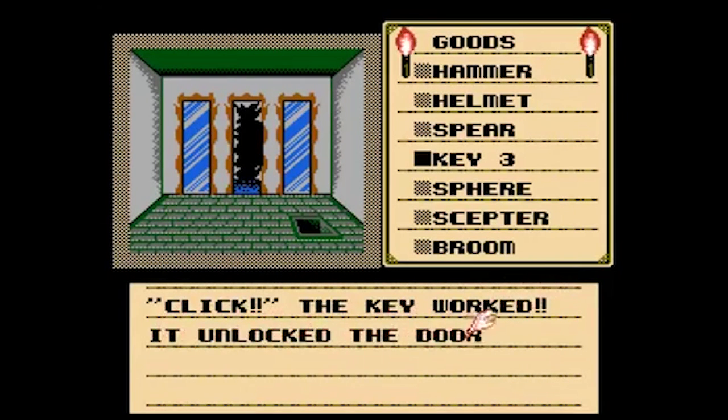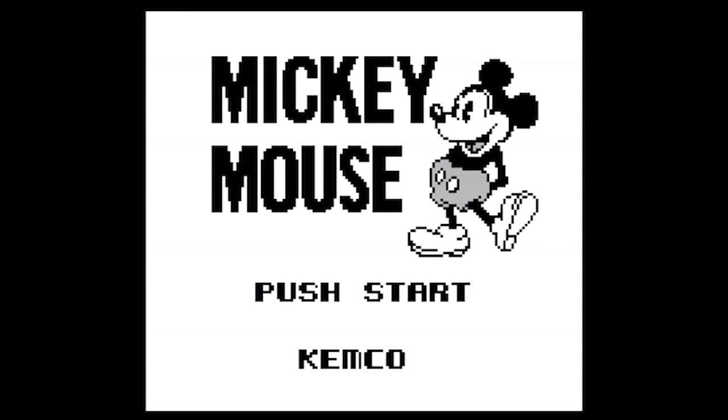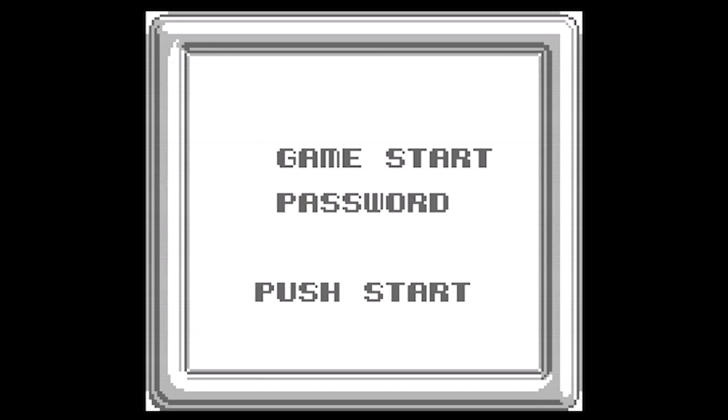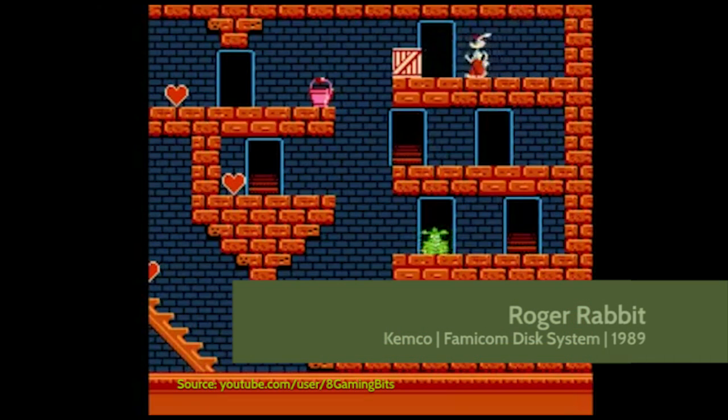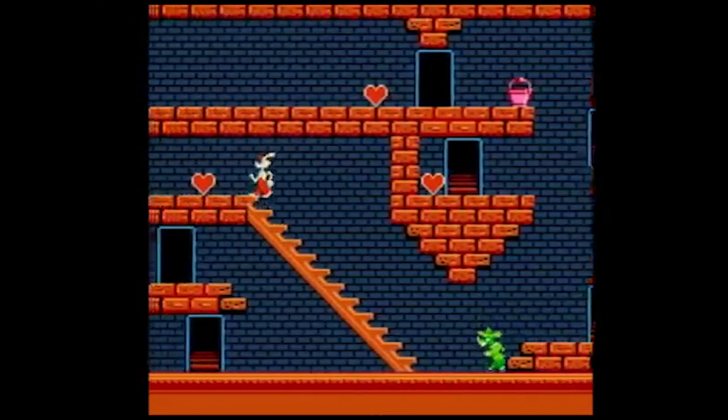Except, wait — in Japan, the game was simply called Mickey Mouse. But wait, even that wasn't the original game. Crazy Castle actually got its start as a Famicom Disc System release called Roger Rabbit, based on the previous year's movie Who Framed Roger Rabbit. This was exactly the same game as Crazy Castle, but with different sprites.